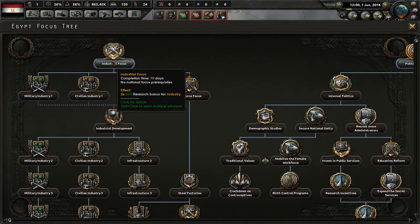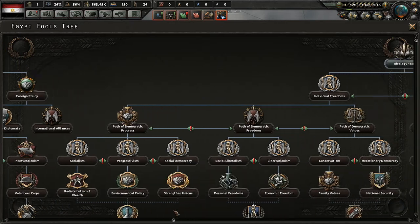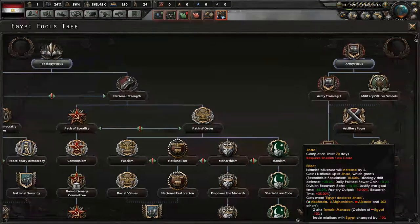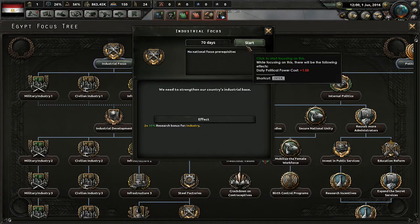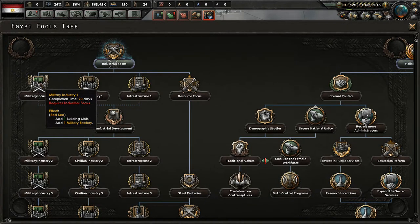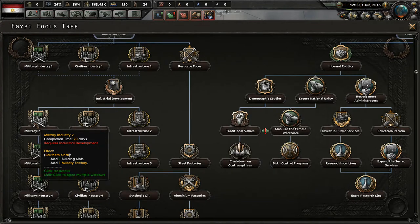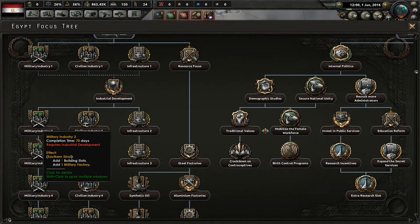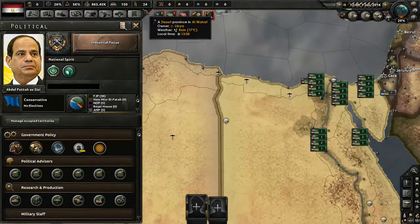Now we need to set our national focus. I think I'm going to go with the industrial focus to begin with. We could go for an ideological focus or an army focus, but no — we're going to go for the industrial focus. This will give us a 35% research bonus for industry, which is really good. The main reason why I'm going for that is if we open up the focus tree we can see that we can build a bunch of different things just by researching. For instance, if we research military industry, then we'll get military factories — that's the main reason I'm going through the industrial tree first.